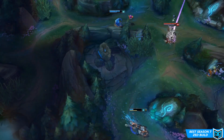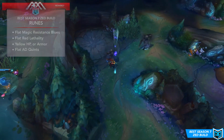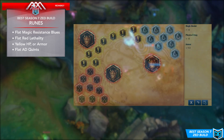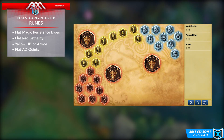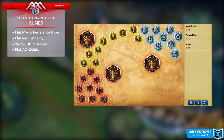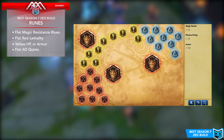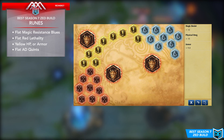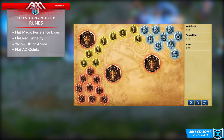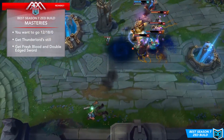Let's talk about the new Zed build, starting with runes. The page is actually quite standard compared to what you'd normally run, with a couple of differences. You now have flat magic resistance blues with no CDR, and for your reds it's no longer flat armor penetration but lethality, since lethality is now a scaling armor penetration stat that works better throughout the whole game. You'll want flat AD quints, and yellows can be a mix of HP per level, flat HP, or flat armor.